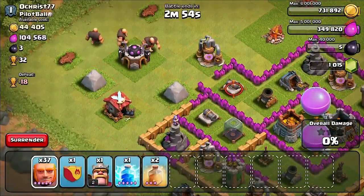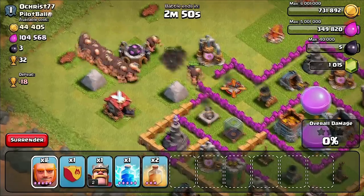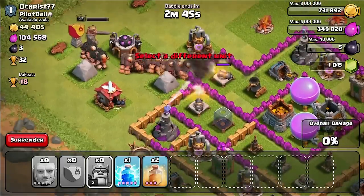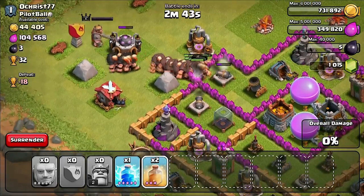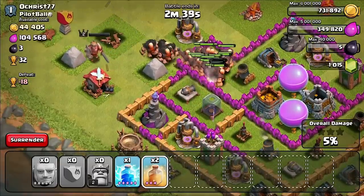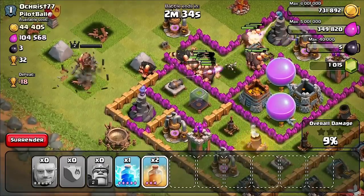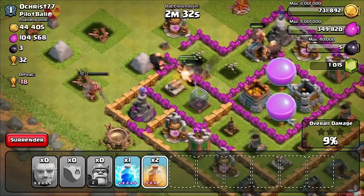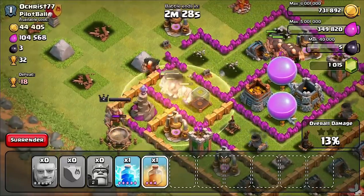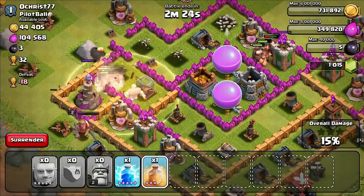Once the giants have attacked everything as far as weapons go, they start going for anything next to them. We're gonna have the king in the background just in case we can get that 50%. All right, these guys are going in. I'm a little worried when I bunch them up like that they might hit a spring trap, but now that we're inside the base I think we're pretty safe.